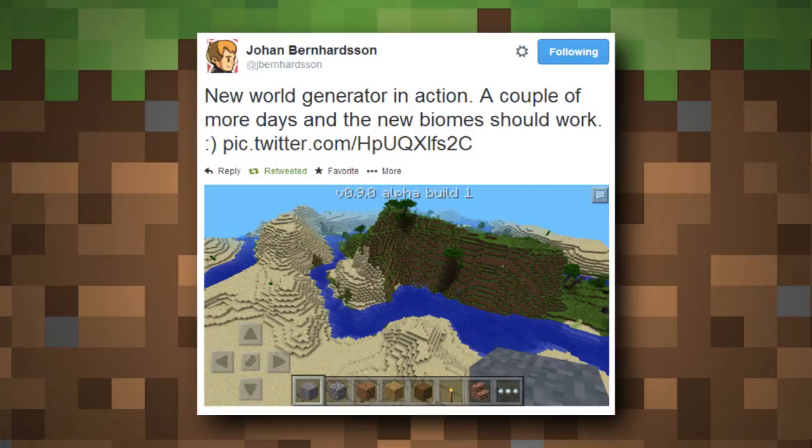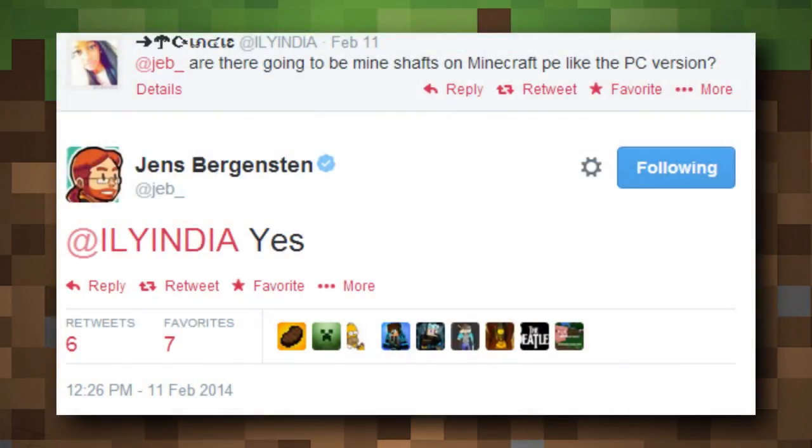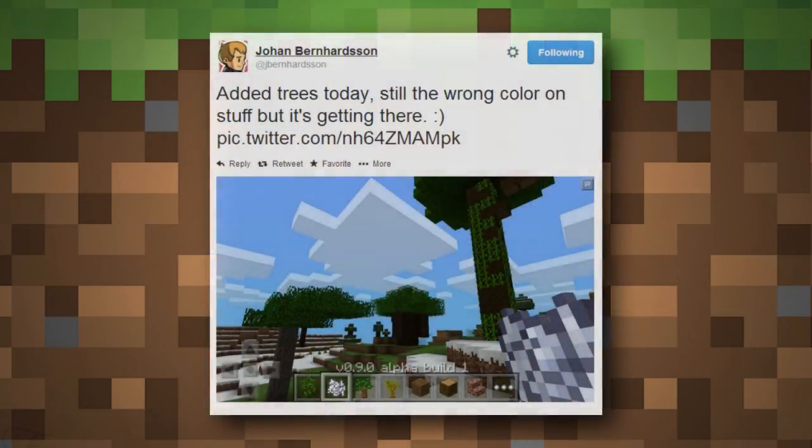We'll also be getting abandoned mine shafts. Someone asked if there would be mineshafts like PC, and Jeb simply said yes. We may also see huge mushrooms in the roofed forest biome, and possibly strongholds to go along with silverfish, and ravines to go along with the mine shafts — though there's less confirmation on those features. Also, new trees: Johan Bernhardt tweeted he added more trees, and you can see jungle trees plus saplings including dark oak and acacia in the item bar.